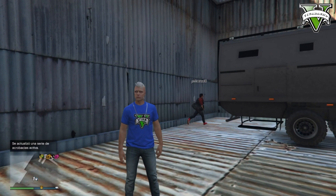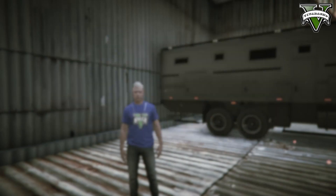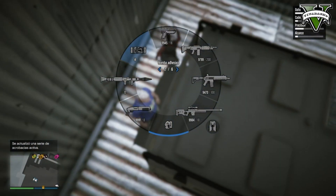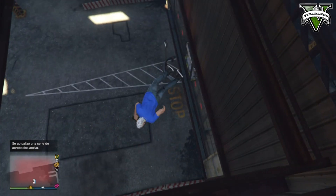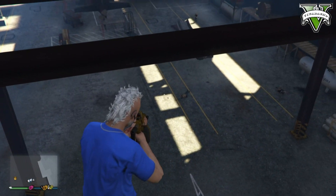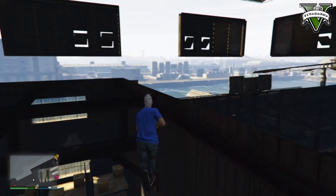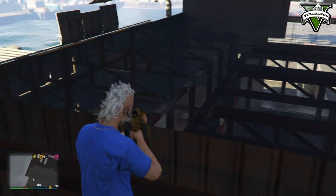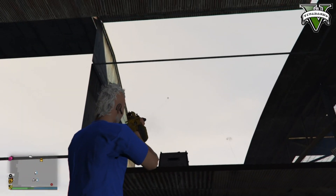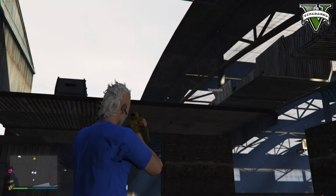En el número 3, estamos acá con la Bricade, todo perfecto, estamos plenamente adentro de Merriweather. Lo que vas a hacer es poner el camión acá. Si te preguntás cómo corno llegó el camión acá, lo usás con un Cargobob. Cuesta un poco porque es pesado, pero lo levantás y vas a poder subir el camión hacia el techo porque no hay ninguna escalera. Agarrás el Cargobob desde el mismo Merriweather, lo llamás de Pegaso si lo tenés comprado, lo robás del aeropuerto que está ahí cerquita, o en Merriweather suele haber uno respawneado. Con ese mismo Cargobob levantás la Bricade y la ponés en el techo como acabás de ver.